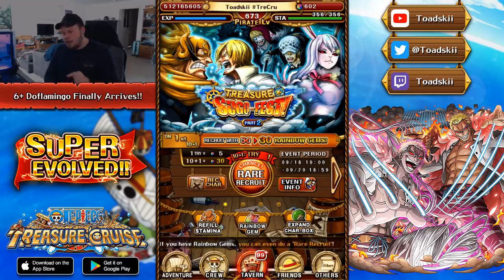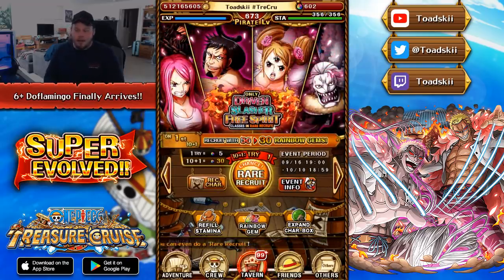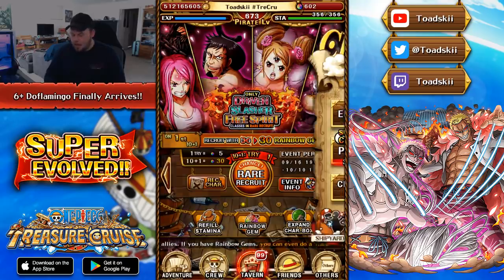I've made two other videos today. We've talked about the Treasure Map Sugofest, and we've talked about the new limited rare recruit event that's coming out, which is wild — having two brand new limited rare recruits at the same time. But this is talking about a brand new super evolution that's arrived on Global, a long-awaited super evolution.